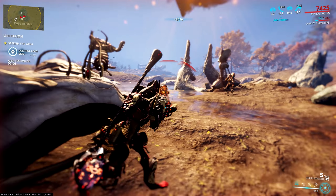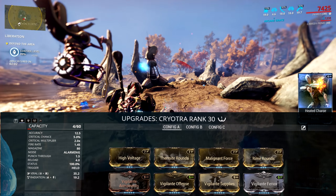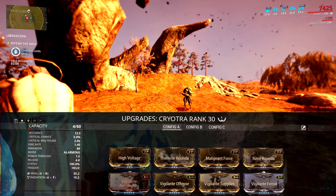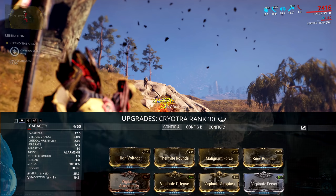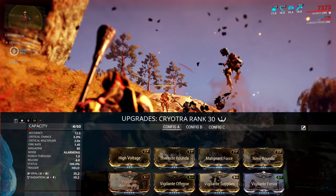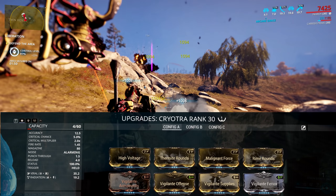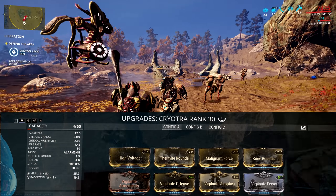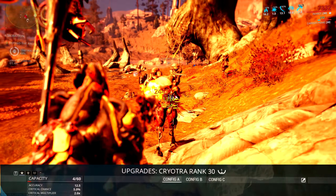Take the build I'm showing now: for my Cryotra you can see the 4 dual stats on there from where I was using it as my Condition Overload booster. Well now you can also see that I have 4 of the Vigilante set mods on here too. That's right — the Cryotra counts as a primary weapon and can equip these, and the bonus will carry over onto your other primary weapon.